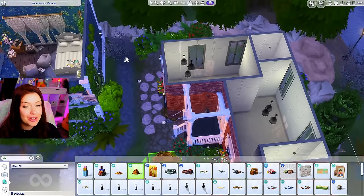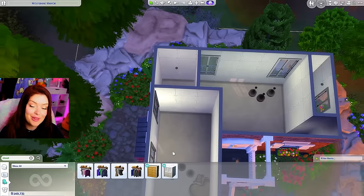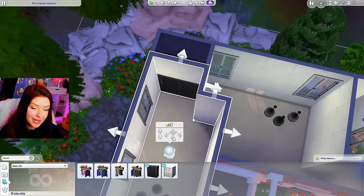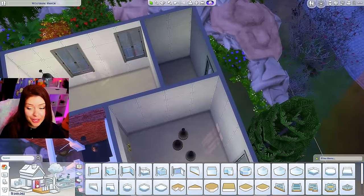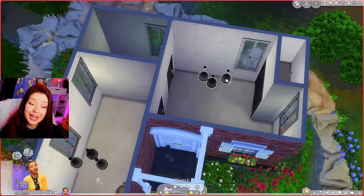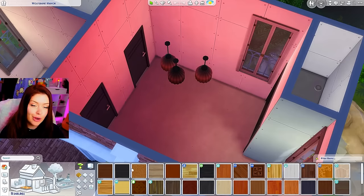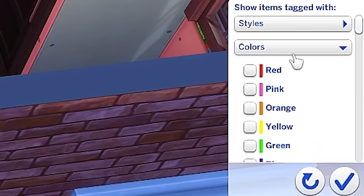Another woohoo location I kind of forgot about is the pile of leaves, so we'll add that to the backyard. Okay so the closet — it takes up less room than I thought, so we'll put that there. We're going to do a big full bathroom so that we can have the shower, which is another woohoo location. Lighting for this is going to be red — all red. Maybe not that red. The bedroom maybe. Red lighting but with all black. We'll do black flooring and set my filter to black and red. I am very picky about my red tones — I really like a dark red in The Sims.